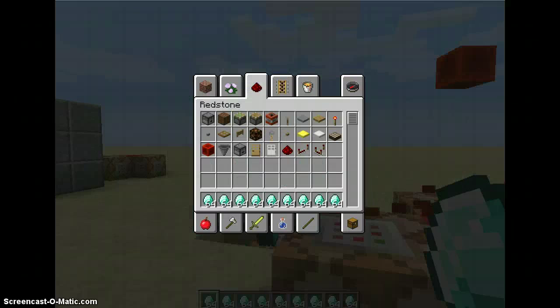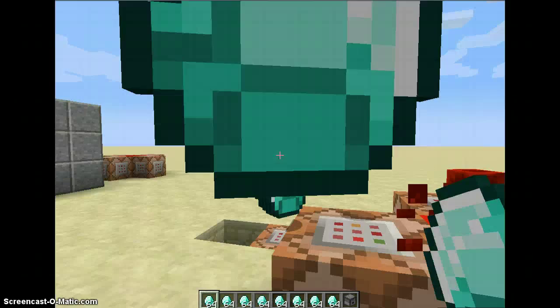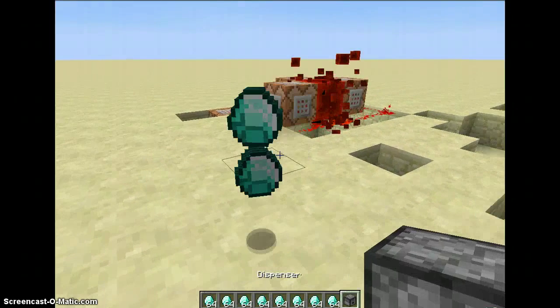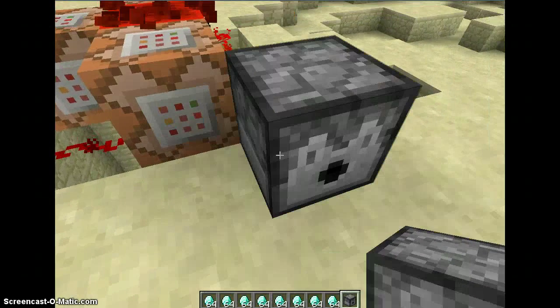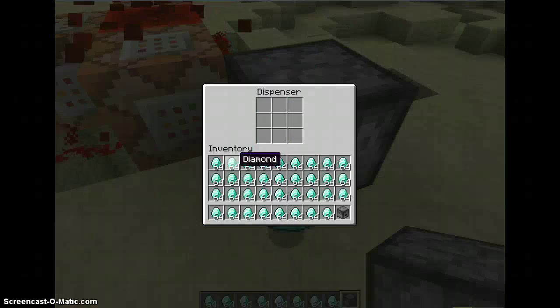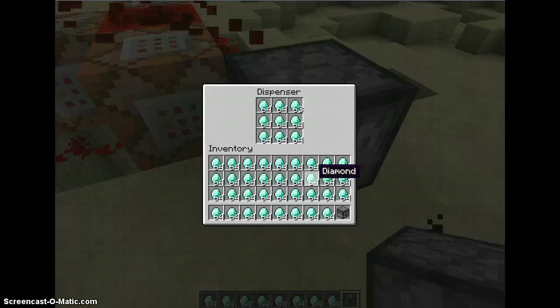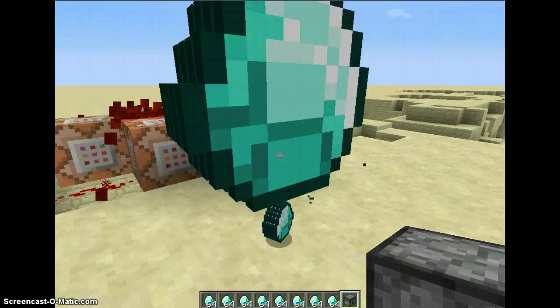If I took a dispenser — we don't need these, we're getting plenty — let's put it right there where the redstone line is going. I can go like that. And look, I barely even lose anything in my inventory. Look how fast that's spewing them out.